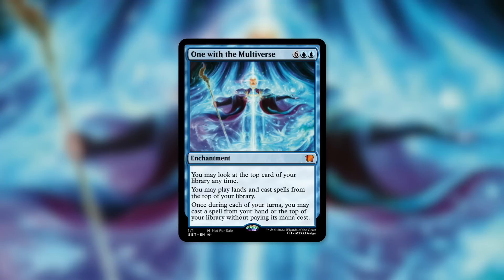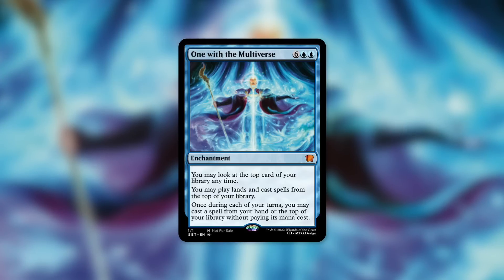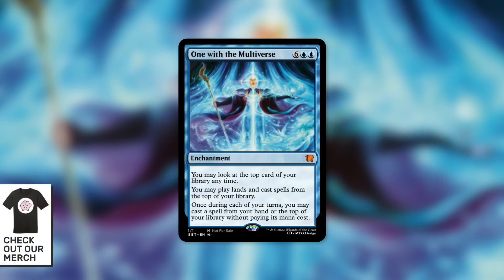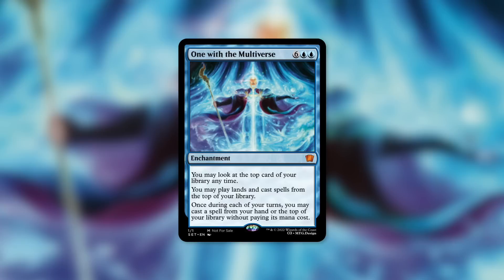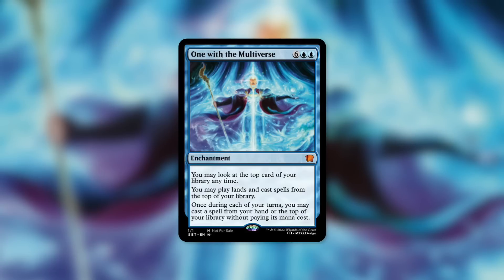With this enchantment itself, once during each of your turns — so only once — you may cast a spell from your hand or again the top of your library for free. If you've got a spell in your hand or on top of your library that costs eight or more, you basically get all the mana back from casting this and getting it into play. There are also ways to cheat this out, and commanders that can do so — we'll talk about those, and other commanders that might be interested in this as well.